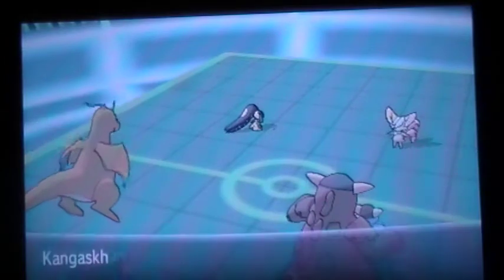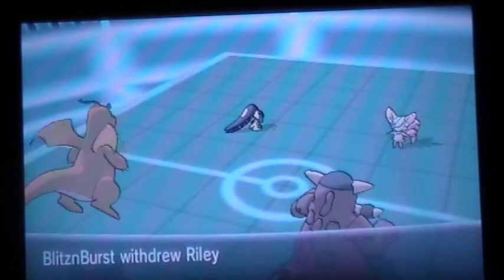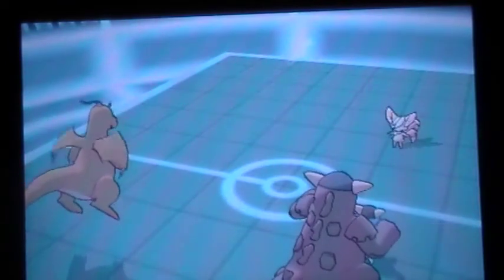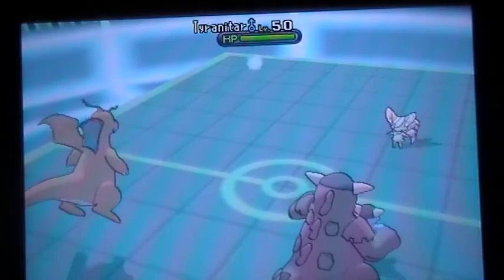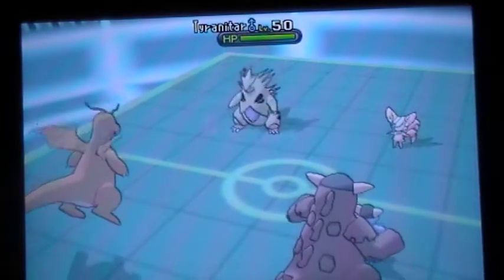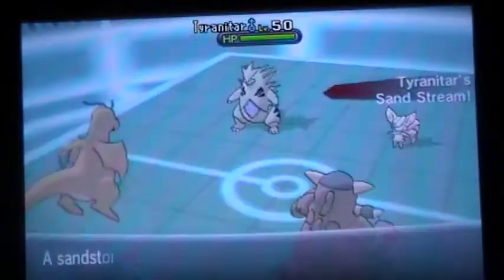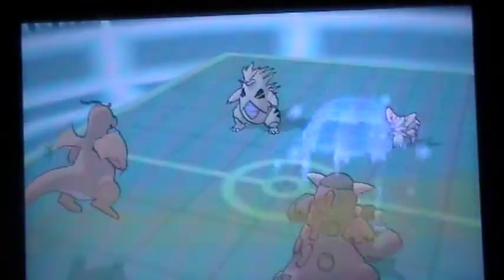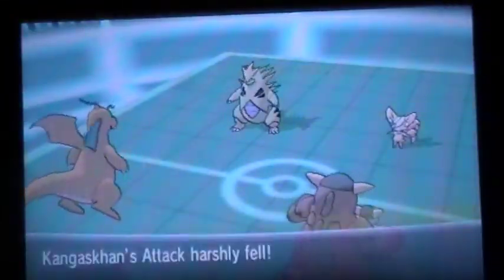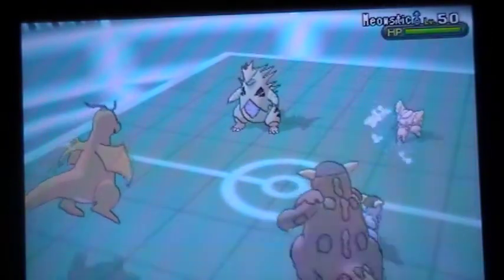I should have just doubled the Meowstic spot because Meowstic is dangerous. He withdraws Mawile and sends in Tyranitar. I kind of expect him to either protect or do something like that, but he ends up going for the Charm onto Kangaskhan, putting me back at minus one. So I go for the Return onto Meowstic because I really want to get it off the field — I know it has Charm.